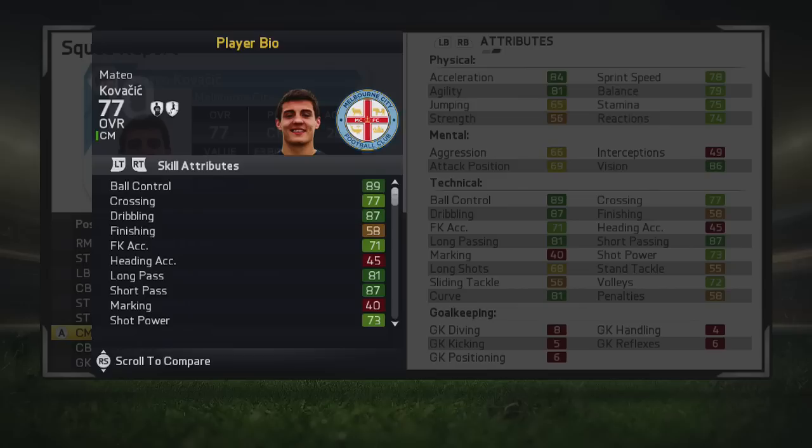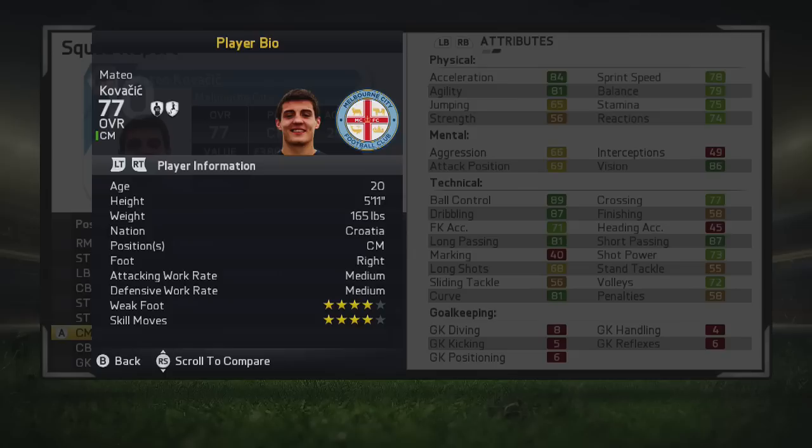A lot of dark greens everywhere. He also has 81 curve as well. To be honest, I'm very impressed considering he's only 77 overall — these are some really impressive stats. He's probably higher rated as a left midfielder or a right midfielder. But now we're going to take a little look at the player information.